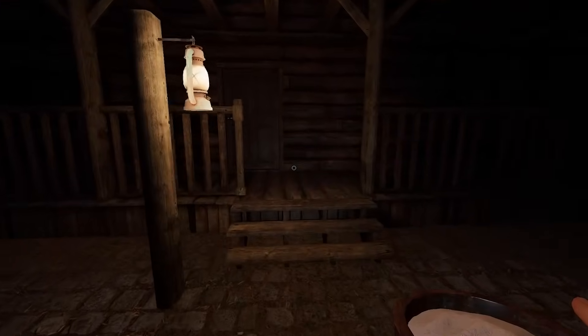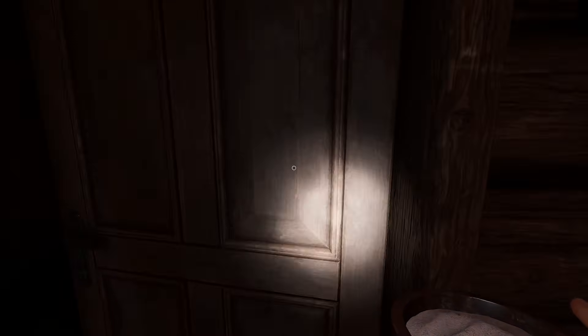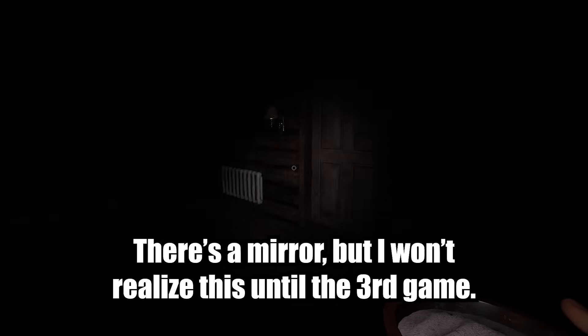We can check for orbs and just cross off mimic right away. However, sometimes mimic orbs are sneaky, so we'll also want a cursed possession for later. Do we have anything curious?